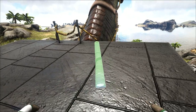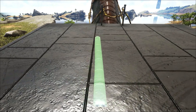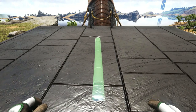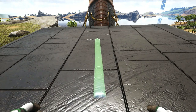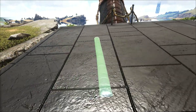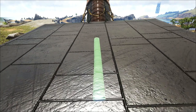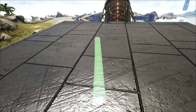The first thing we're going to do — and this is actually the same first step we've done on the past several platform builds — is put down a fence foundation. You can put down whatever you want because we're going to break it in a second. So use something not very expensive, like a wooden one. We're going to try to get this centered in the middle of the platform and also get it straight. That's important because everything we build from this point is based off of where we put this first fence foundation.